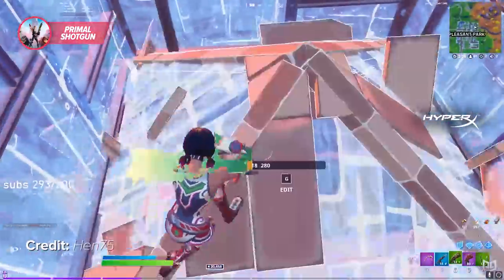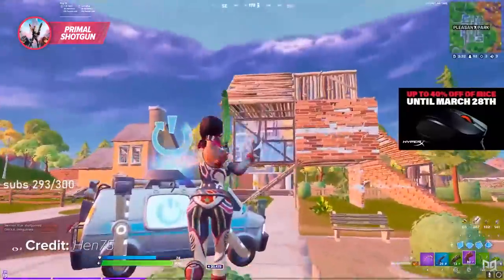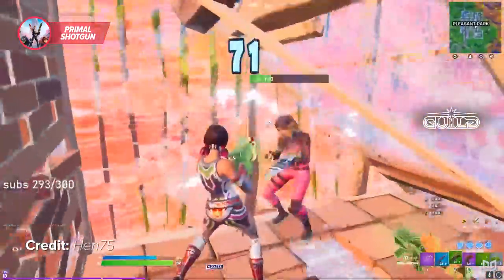Think of it as a high-powered, slow-fire-rate, close-range SMG — perfect for burning through both your opponent's builds and their health. And if you come up against a pump player who has missed their headshot, there's a pretty big chance you're going to be able to beat them with the primal shotgun.